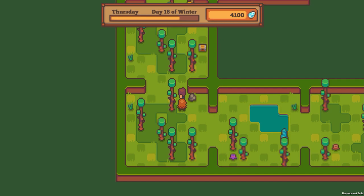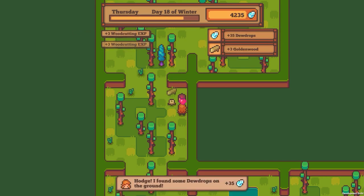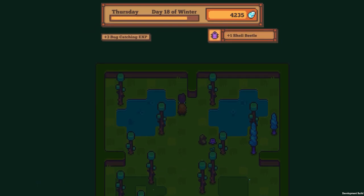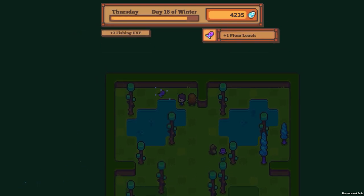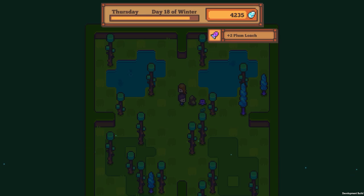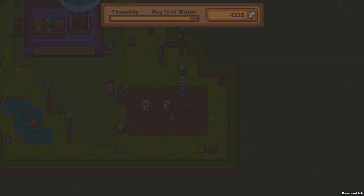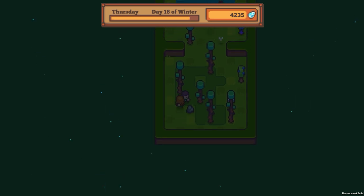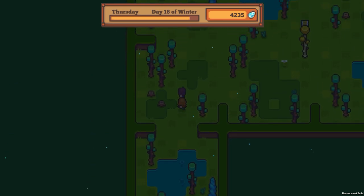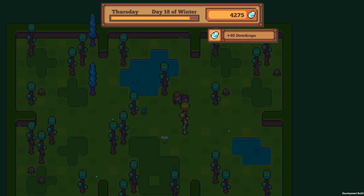These monster trees I believe will barf out some rare bugs. I think all bugs have been now implemented into the game. There's nothing here - shell beetle, plum loach. I think we're gonna head into the third one because we're almost at the end of this day. I just want to find a monster tree. See if there is one even in this area - might have to come back. Talking to NPCs doesn't use stamina anymore. Looks like not.